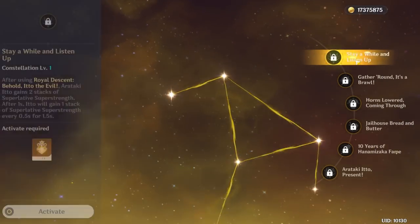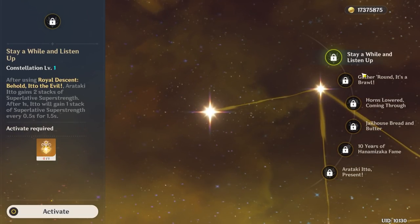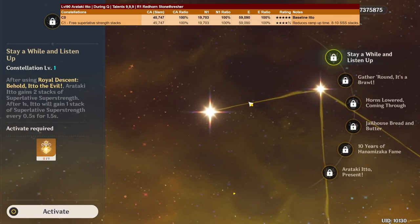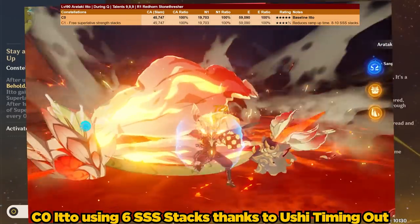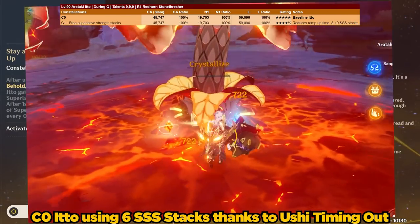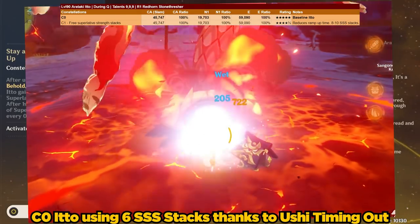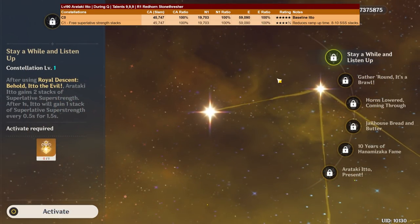Next, let's talk about constellations. I have not activated them on this account, so take this with a grain of salt — it's all theorycrafting, and I'll likely make a dedicated constellation review video. Constellation 1 provides 2 stacks of SSS upon casting his burst, meaning with just pressing Q, tossing Ushi, and doing 2 normal attacks, you have 5 SSS stacks very quickly. On top of that, it provides 1 additional SSS stack every 0.5 seconds for 1.5 seconds — approximately 3 additional stacks — so you could technically reach up to 10 SSS stacks. This is a very powerful constellation for reducing ramp-up time.